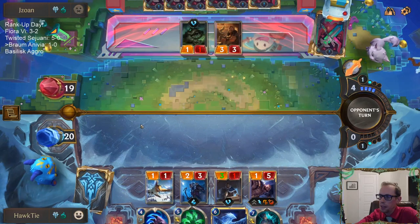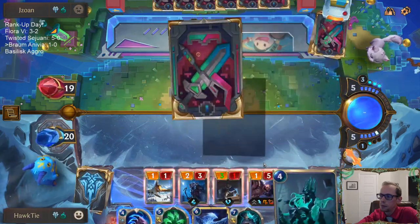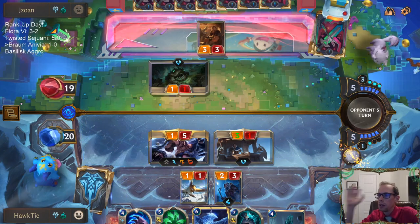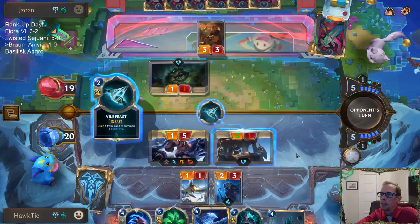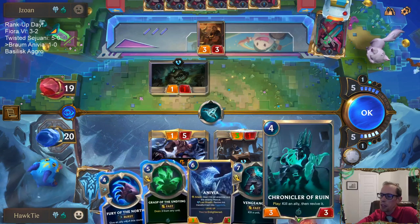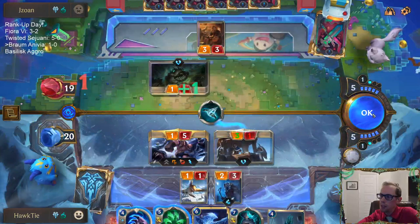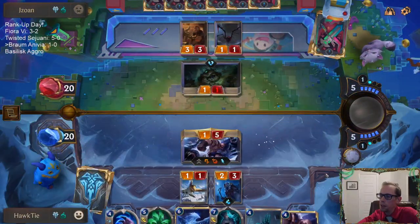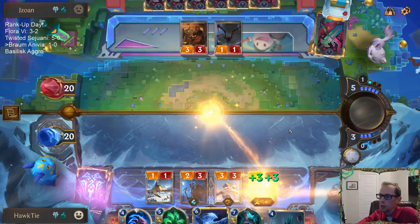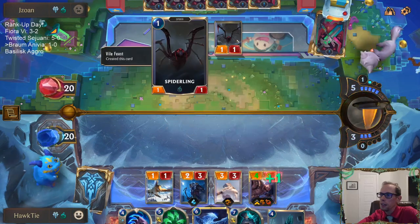Take Heart. They'll gain two life, but they've already gained too much life because of that thing. That was my target for the Chronicler of Ruin — I can just save Chronicler though. We'll just go Braum, Take Heart, this would be a good winter. They gained zero life from their Thorniest Toad because they were already at 20.